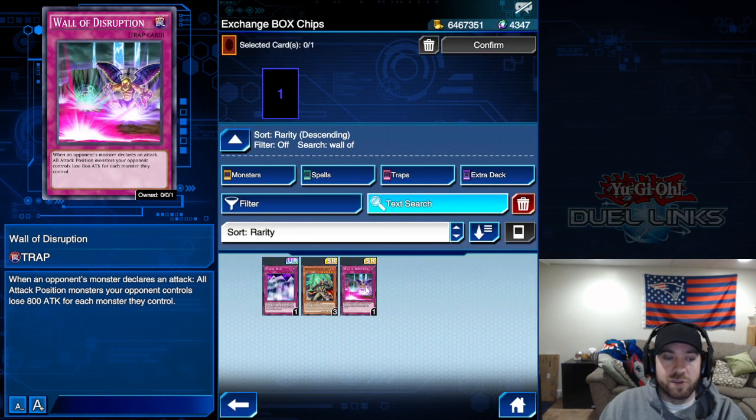Another honorable mention is Wall of Disruption. Not really a meta fit, but it's a fairly powerful card. When your opponent declares an attack, all their attack-position monsters lose 800 attack points for each monster they control. If they control four monsters, that's 3,200 — everything they have probably drops to zero.